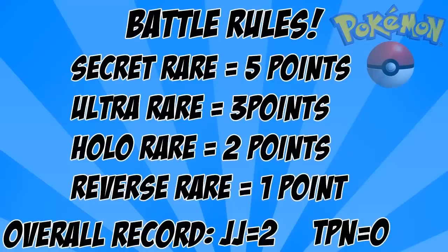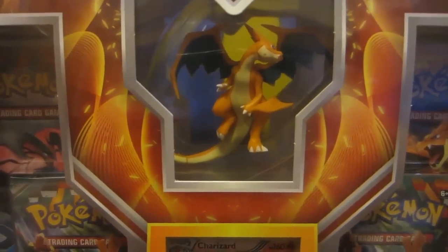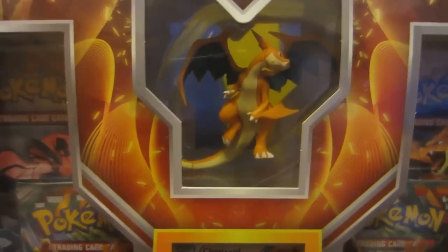The rules are going to be like this: any secret rare pull is going to be 5 points, ultra rare 3 points, we got holos at 2 points, and reverse rares at 1 point. Hoping I can win — I'm 2-0 so far, but it's hard to keep winning streaks alive.